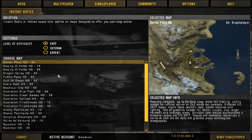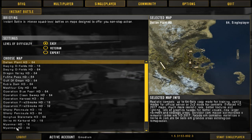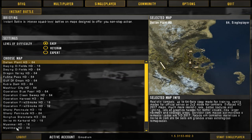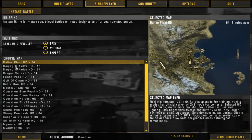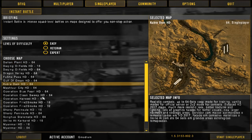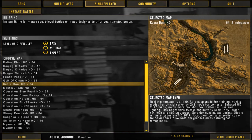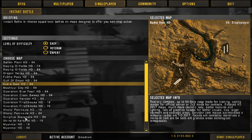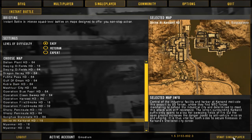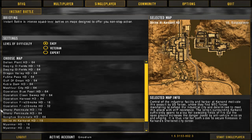We'll just click Easy. There are a lot of maps here — not all of them — but we have many maps you recognize and some new maps you don't. We will be doing the most well-known map, which is Karkand.